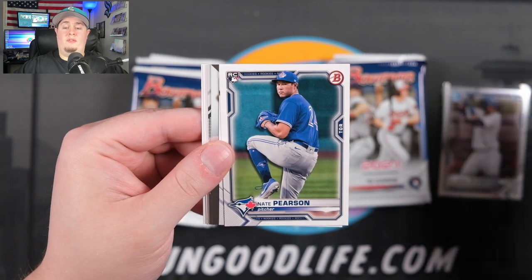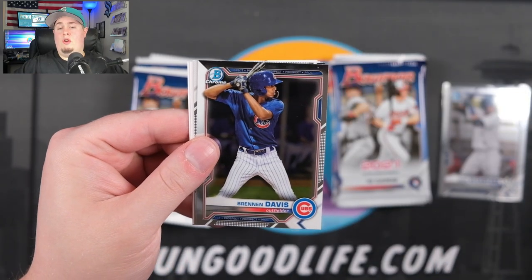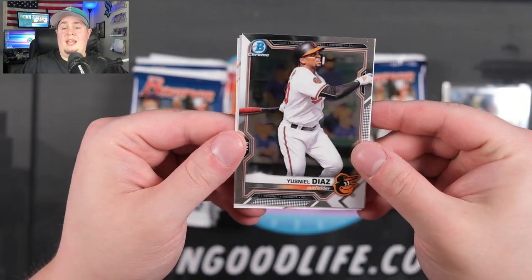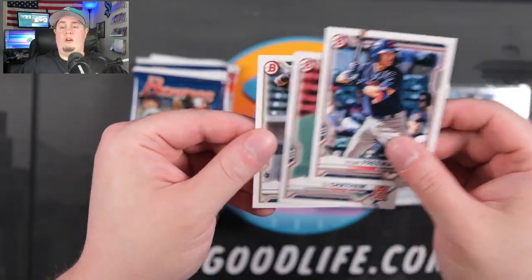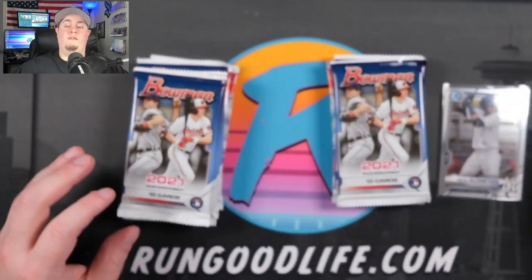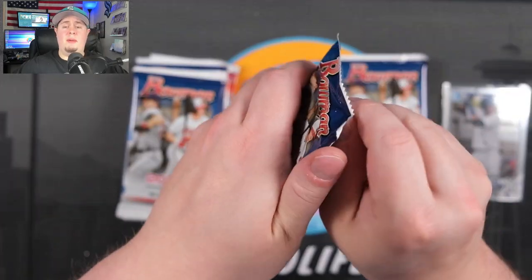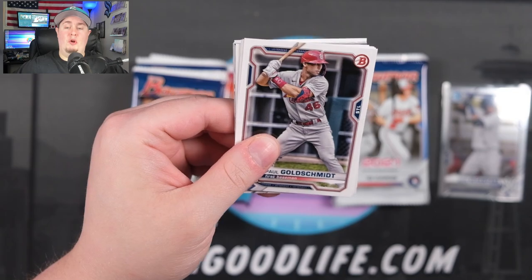Joey Bart — rookie right there for San Francisco. Nate Pearson. Xander Bogaerts, who I think is underrated. Our Chromes in the pack are going to be Brennan Davis and Diaz — not a first Chrome right there. The first Chromes you can tell because they do have the first Chrome stamp on them. Each Bowman Mega, we get four 10-card packs and two 5-card mojo packs.